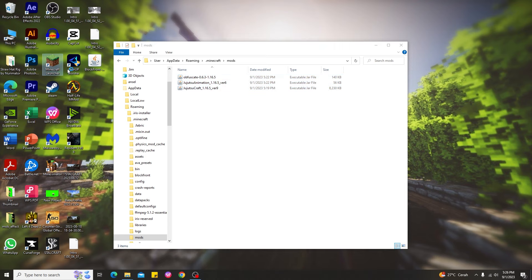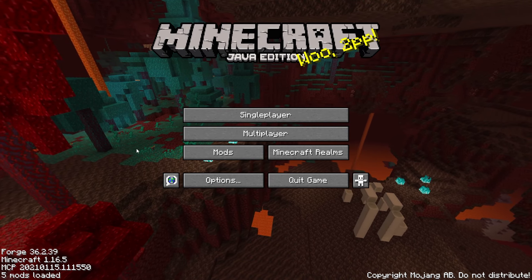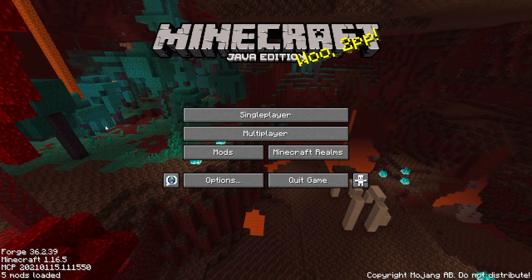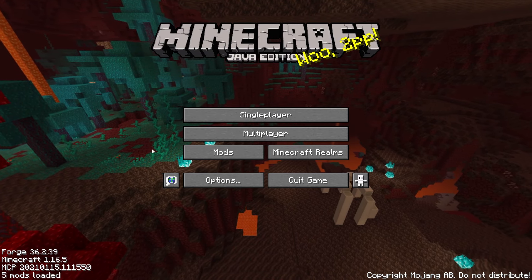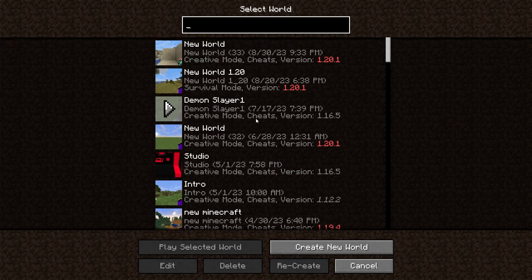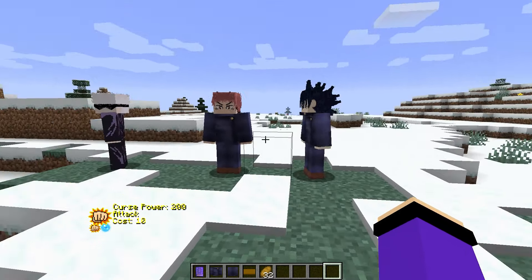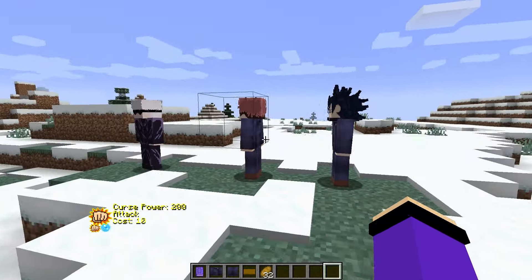Now open the Minecraft launcher and select the Forge profile for 1.16.5. Here we are in Minecraft after installing the Jujutsu Kaisen mod. If you want to verify it worked, you can see the Jujutsu Kaisen mod, the animation mod, and Obfuscate all listed. Let's give it a try to see if it actually works.